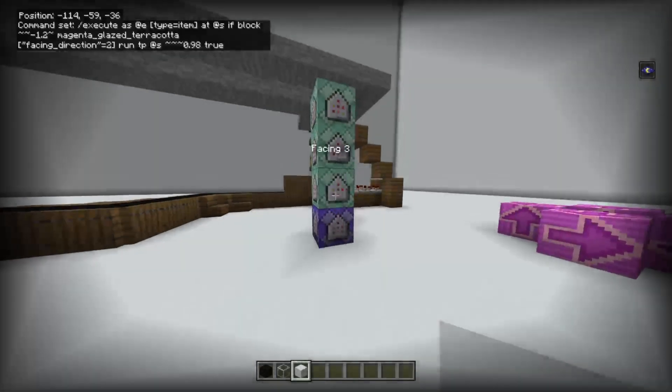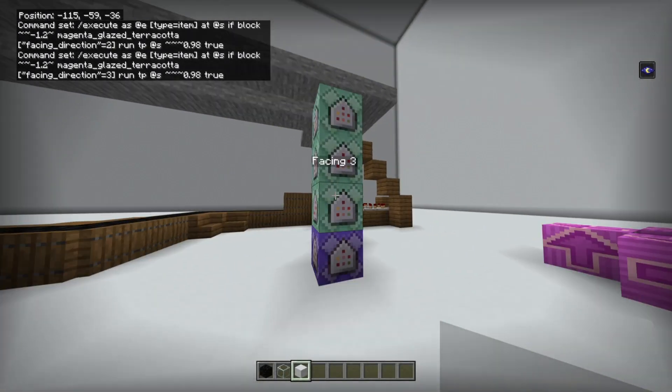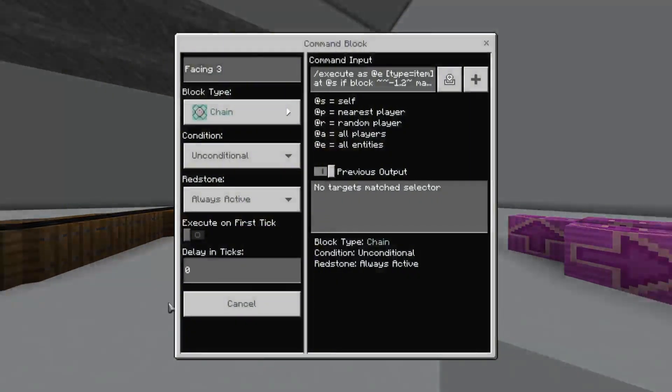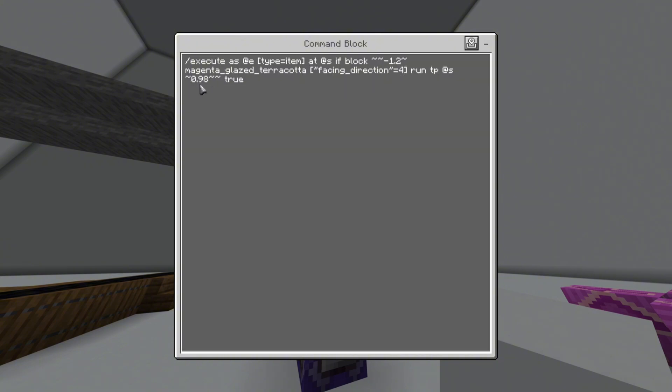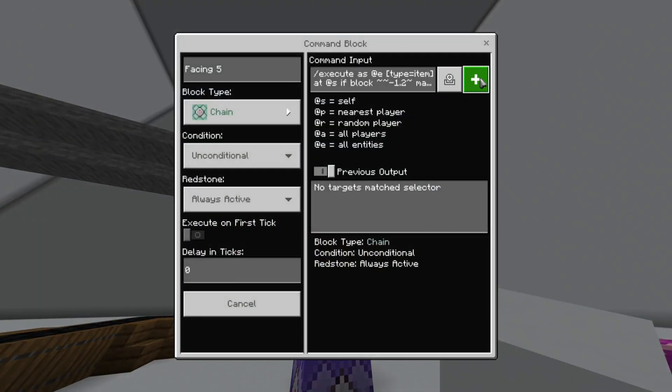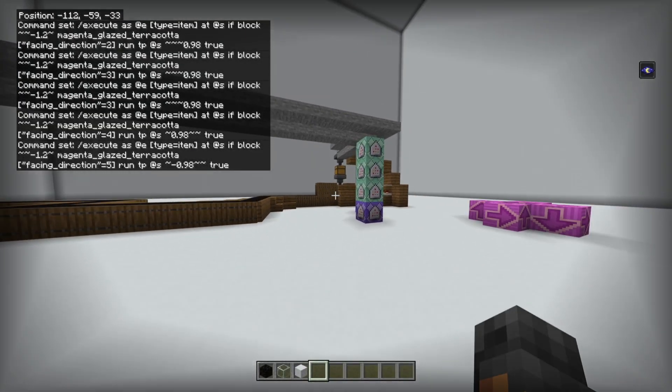All you have to do to change each of the commands is just change the number for the direction and then the direction of the teleport. So this is 'facing 3' — the second command. These are all chained blocks, always active, zero tick delay. Here's 'facing 4' — the third command block with the teleporting distance. And then here's 'facing 5' — the fourth command block with the teleport. That's all you have to do for the conveyor.